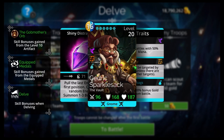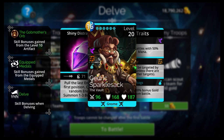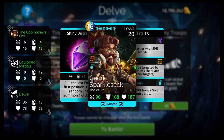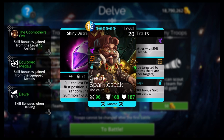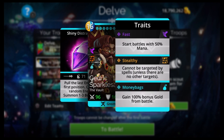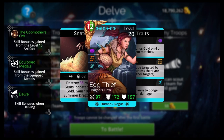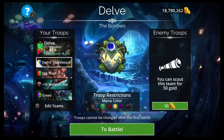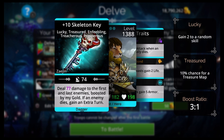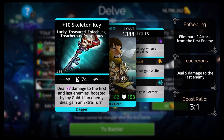We have Cedric Sparklesack — you get him from the vault. There's a vault event running; you'll get vault keys from doing the vault event. Open your vault keys and you'll get Cedric. He has Money Bags — 100% extra bonus gold from battle. He's the best gold farming troop in the game. Egg Thief is another one you'll have to get with keys, or on a Dragon's Claw week with event keys.